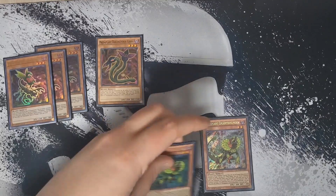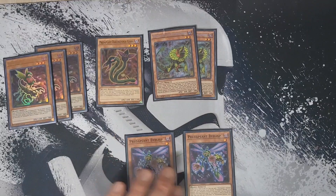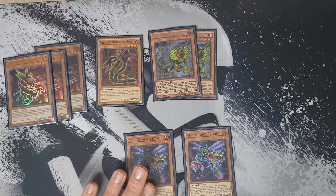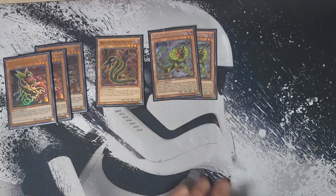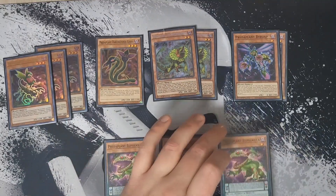We're going to play two copies of Predator Plant Biplist. If it's sent to the graveyard you can add a Predator Plant monster from your deck to your hand except itself, and if a monster with a predator counter is on the field you can summon it from your graveyard, but it's banished when it leaves the field. Each effect is once per turn. This is a really good card to send off of some of our spells or as a discard off of Scorpio, because we get advantage from it.